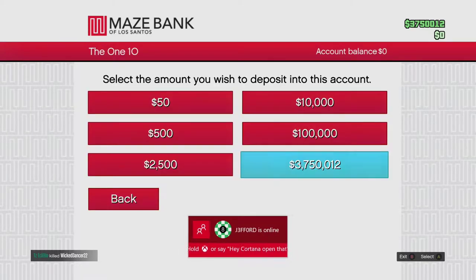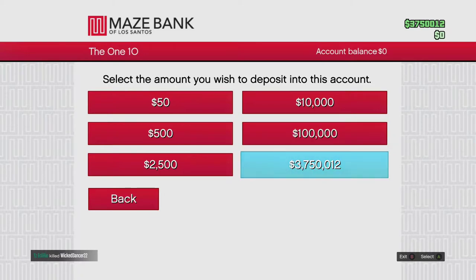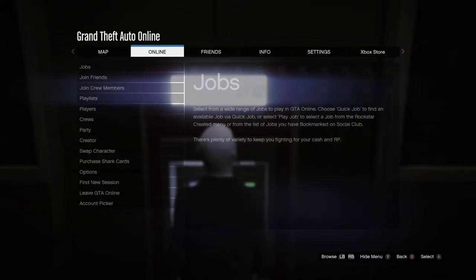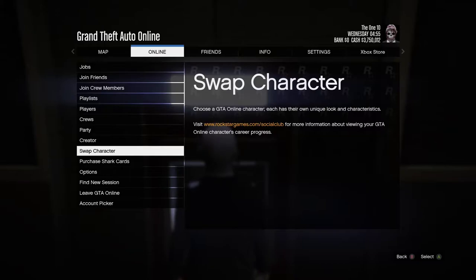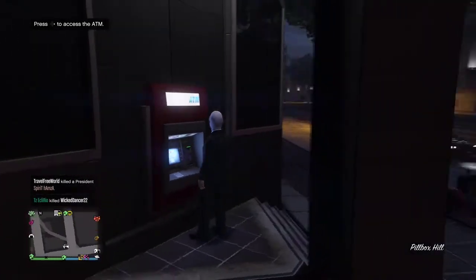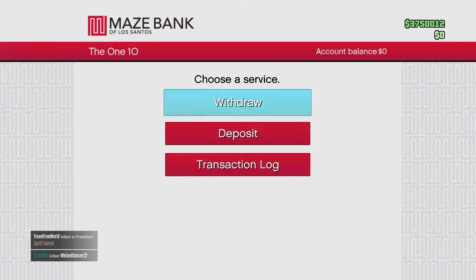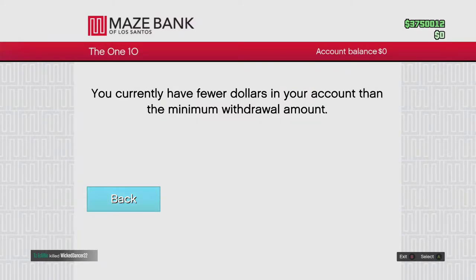So three point seven five million, point zero two — logical — and eight thousand. That's a legit account. So you go to your bank account, you deposit all the money to get roughly that amount left. Once it's all deposited into your account, you go to your top character — your second character. Once you're in there, go to the ATM or the app and withdraw everything that you deposited on your first account.